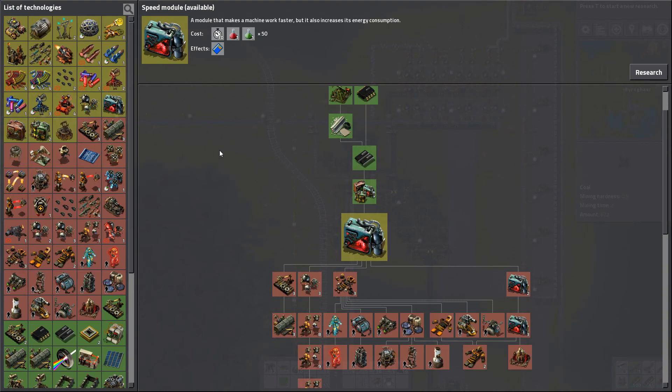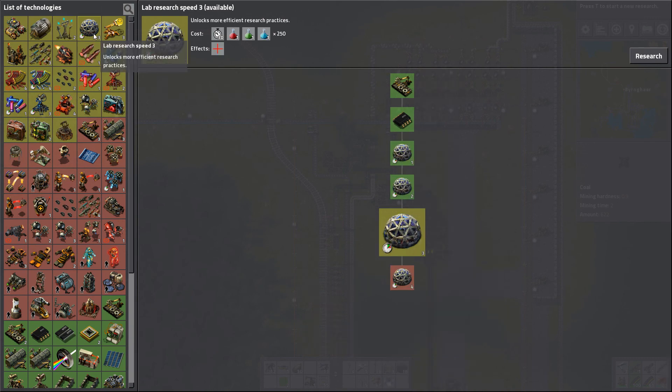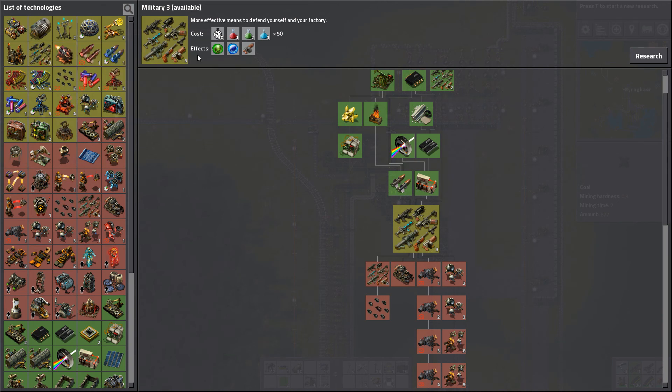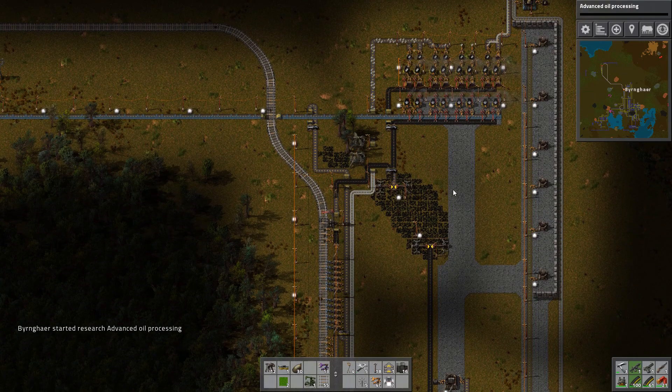What we probably want to do at this point is advanced oil processing. The combat shotgun is pretty useful, but advanced oil processing is probably what we want so we can have cracking — the ability to crack heavy oil into light oil, and light oil into petroleum gas — because we definitely need more of it. So advanced oil processing it is.